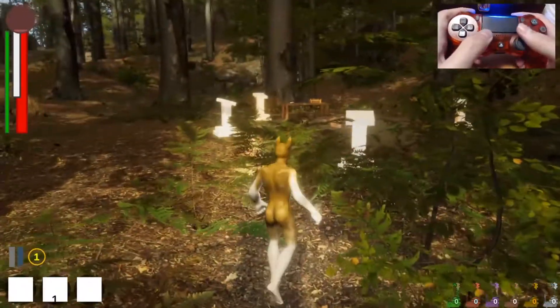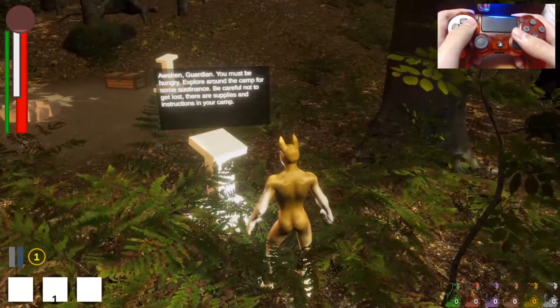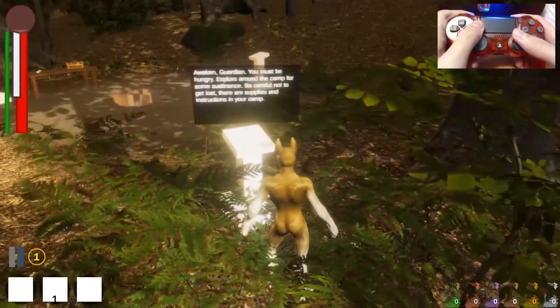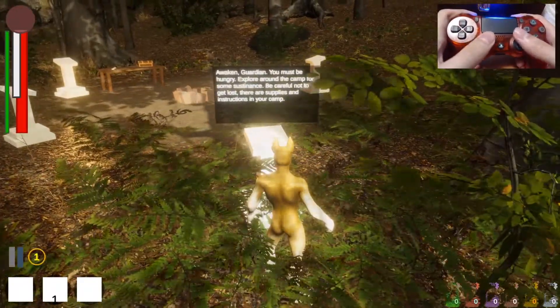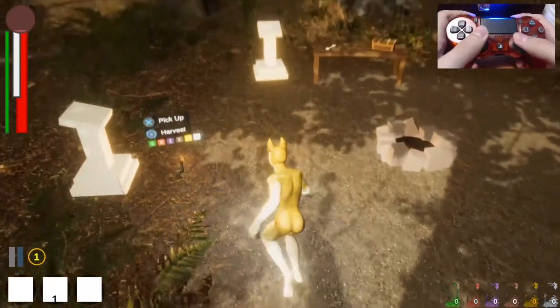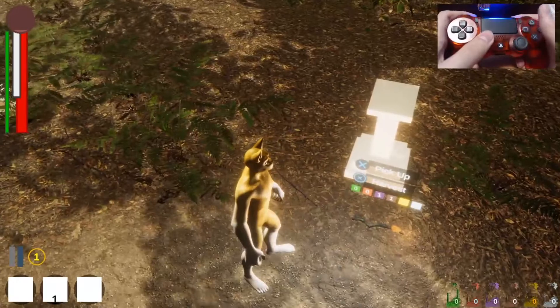Here's your camp that you start in. These are little tutorial podiums that give you some text — 'You must be hungry,' it says, and I'm getting hungrier as I'm explaining things. In the camp there are some things — for example, here's a torch. It doesn't burn, but it has light.